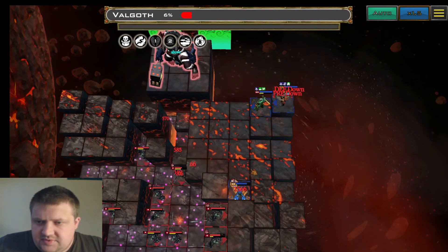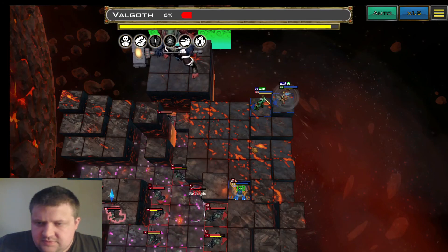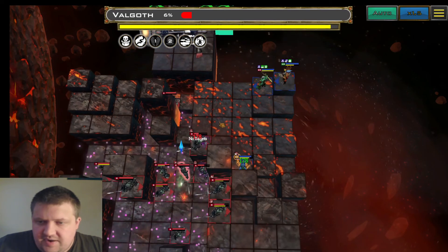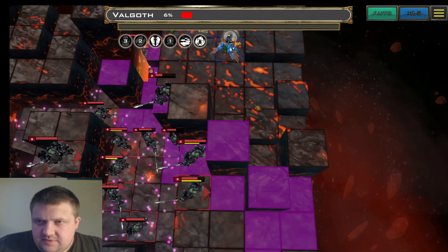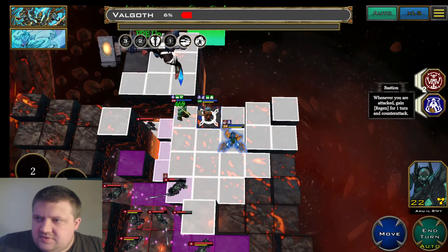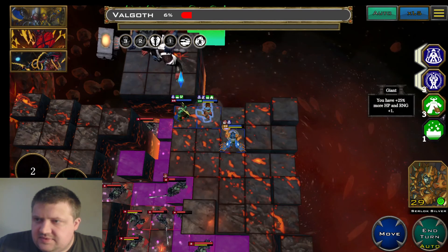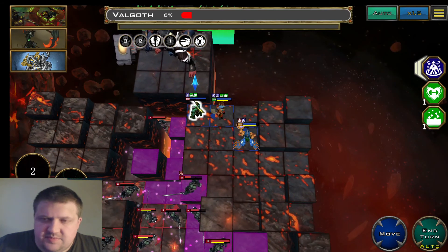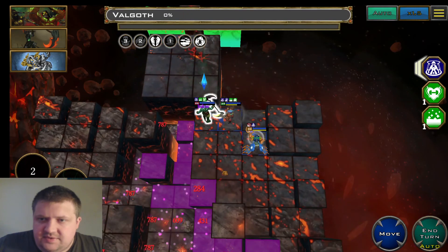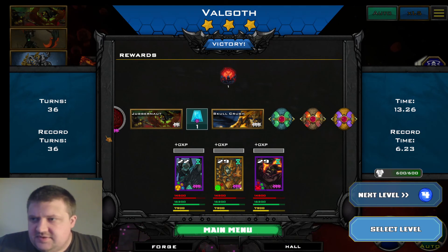He attacks and pushes us. You can see the heals we got from the damage we did with our AOE — because we had Seeker active, whenever we did damage we would get health back. And there we go, he is beaten. Three rewards, 36 turns — not too fast, but you get the idea.